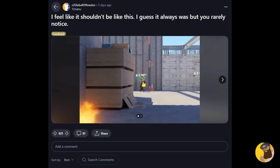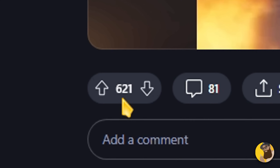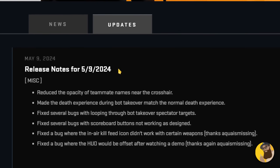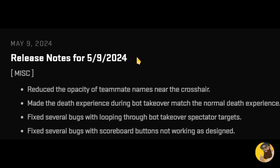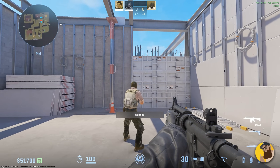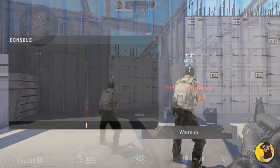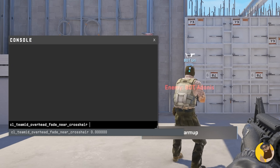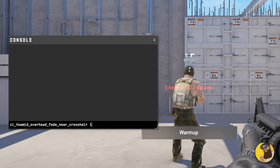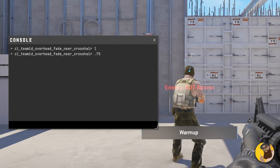But going back to this post — compared to all the other similar versions of this post, this one received a lot of attention. And with lots of upvotes, you're more likely to get Valve on board. So this update introduced an important quality of life change to the overhead, where moving your crosshair towards a teammate will fade the overhead display. That's really the update. But something that many people have missed is that you can control the fade to your personal needs using CL_TeamID_Overhead_Fade_Near_Crosshair. The range is between 1 and 0.